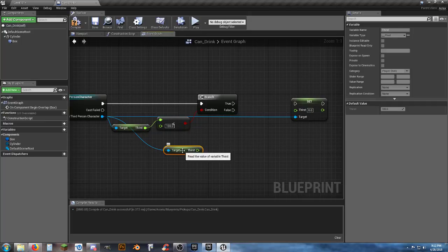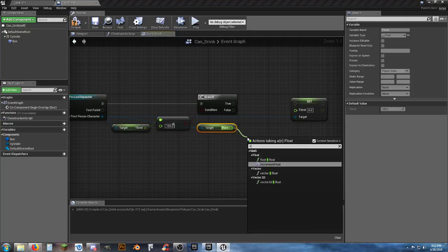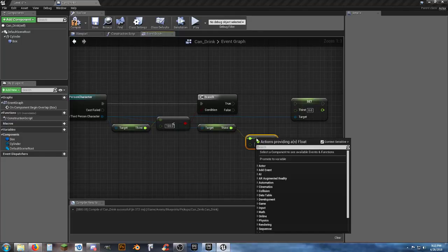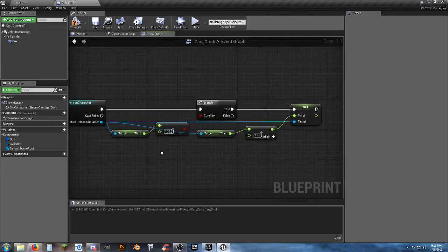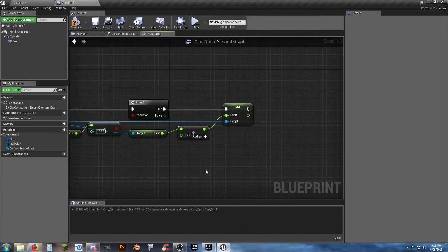Get Thirst, connect it to a Float Plus Float node, and add 25 thirst — it's a big drink. If thirst is less than 100, the True branch feeds into Set Thirst, setting it to Thirst + 25.